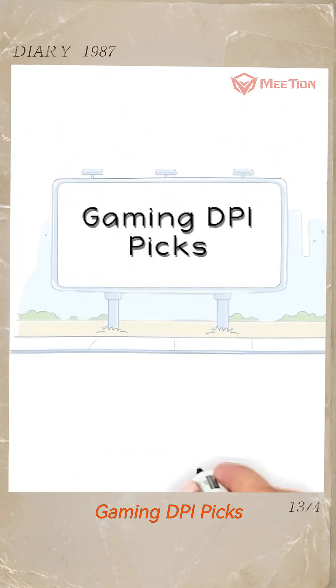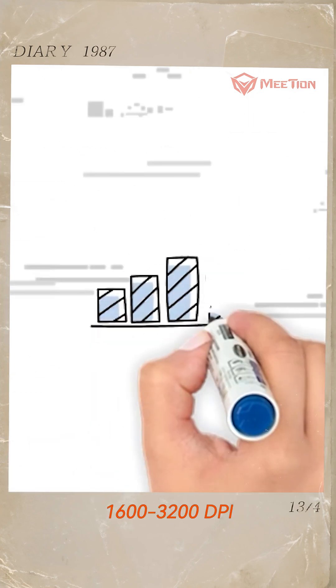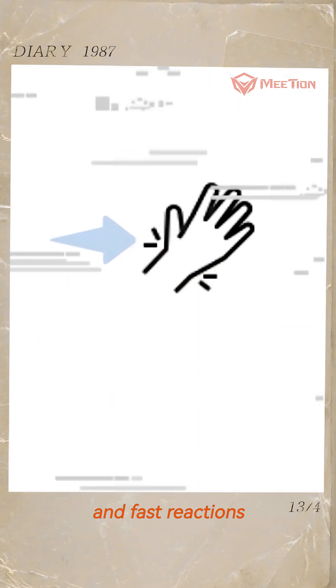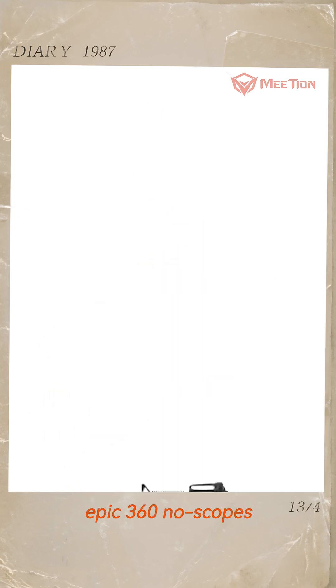Gaming DPI picks. For fast-paced games like Apex and League of Legends, 1,600 to 3,200 DPI is ideal for wrist flickers who need quick turns and fast reactions. It's perfect for dodging bullets and pulling off those epic 360 no-scopes.